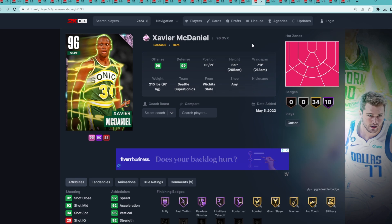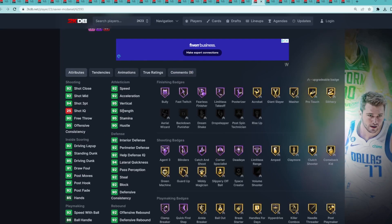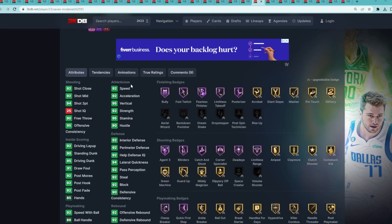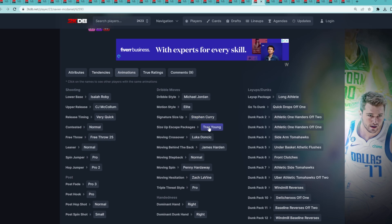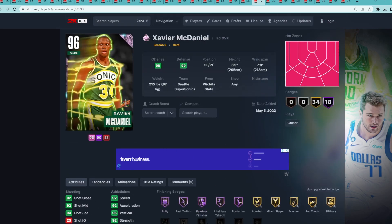At number 20 is Pink Diamond Xavier McDaniel — a small forward/power forward, 6'9 with a 7'4 wingspan. His stats are actually very similar to Kevin Durant's at the small forward position, but his jump shot is a little bit better than KD's. He's also got way better dribble sigs with the Steph Curry size up, the Trae Young escape, Harden behind the back, quick drops off one, and front clutches. So even though KD might be more fun, Xavier McDaniel is slightly better at number 20.